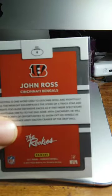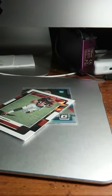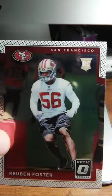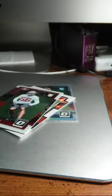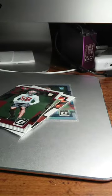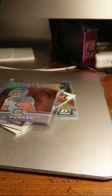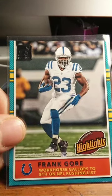Straight up card number six, the rookies — that's a nice card. Another rookie card: Ruben Foster, Donruss Optic, for San Fran. Then a Gridiron Kings — OJ Howard with the Tampa Bay Buccaneers. And then this one is a Frank Gore Highlights.